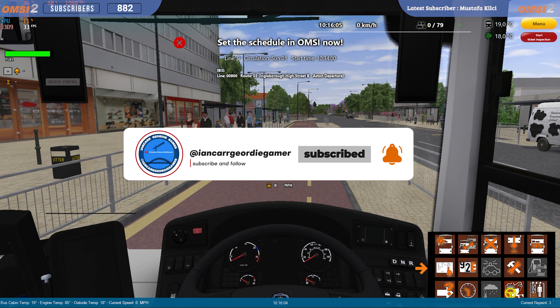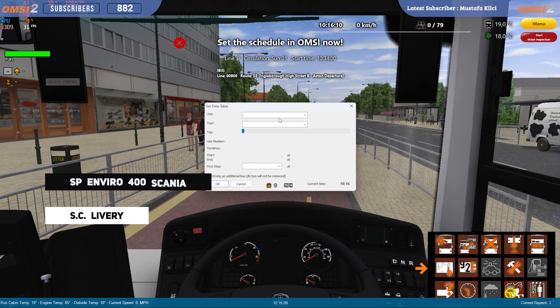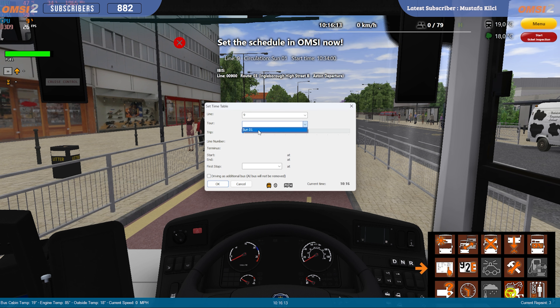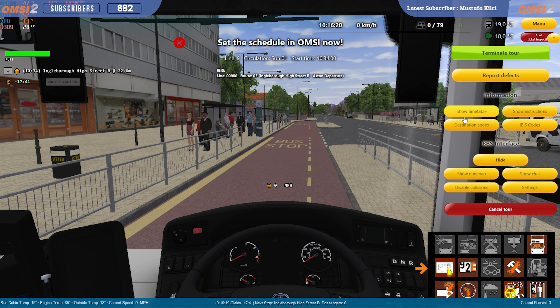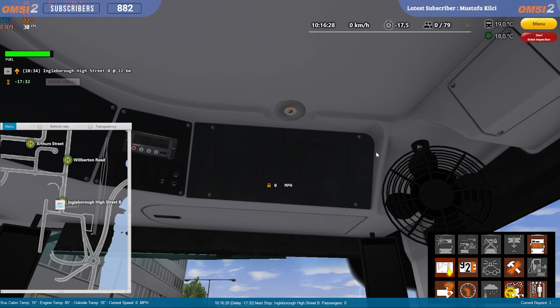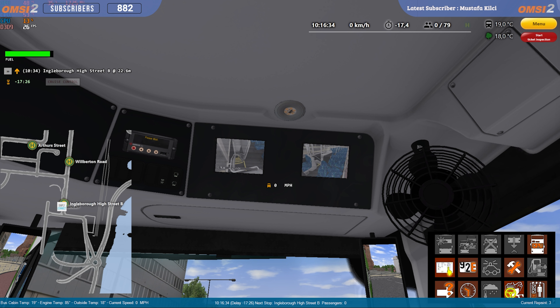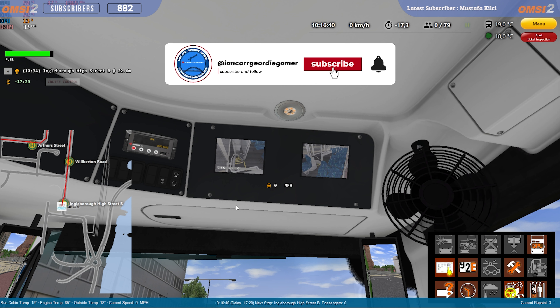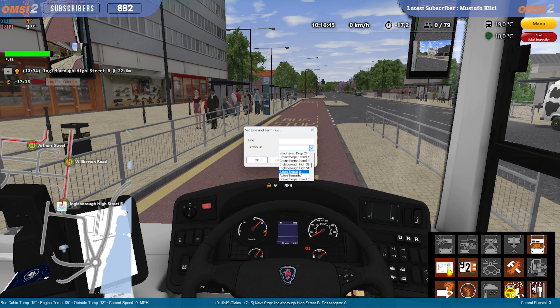We're on Route 9. We'll get the bus set up. It's Route 9, Sunday 1. We're on Engleborough High Street through to Ashton Departure. If you're on the YouTube channel, welcome in. If you're a regular, welcome back. It's the Ashton number 9.